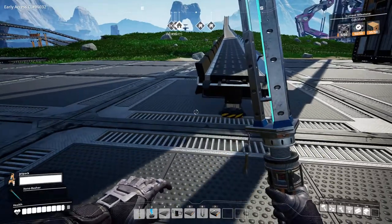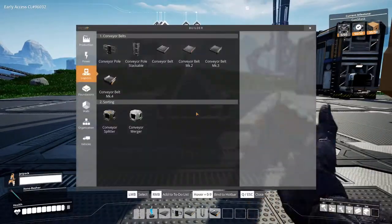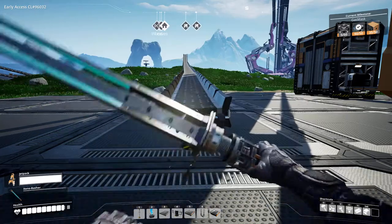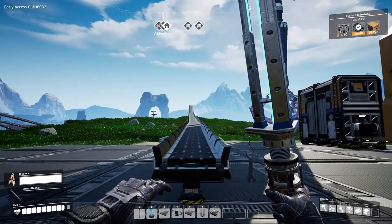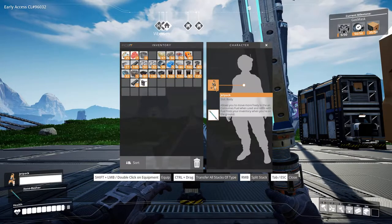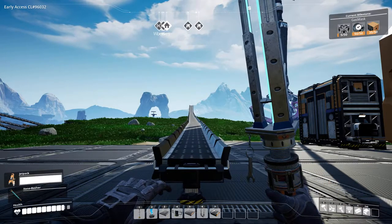What I've got here is a conveyor belt mark 4, which is the fastest you can get. I've made a little bit of a ramp and I've also equipped a jetpack, so let's see how far we can go here.